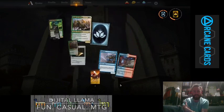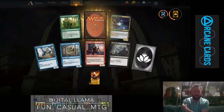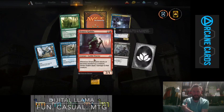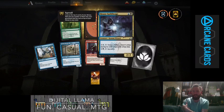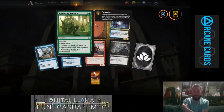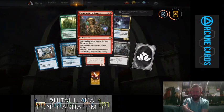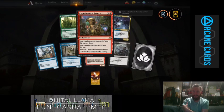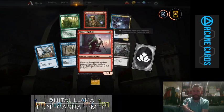On to pack number two: Murmuring Mystic, Watcher in the Mist, Ornery Goblin, a Deadly Visit, a common wildcard. The uncommons are House Guild Mage and a Sprouting Renewal. And the rare is an Experimental Frenzy — so you can look at the top card and play it, but you can't play cards from your hand. That's pretty experimental.